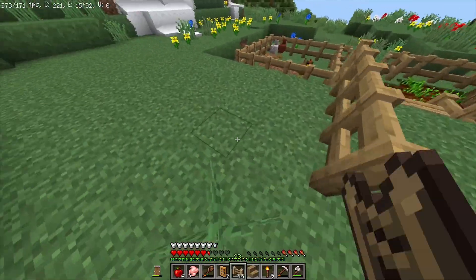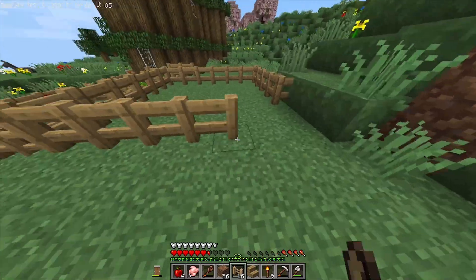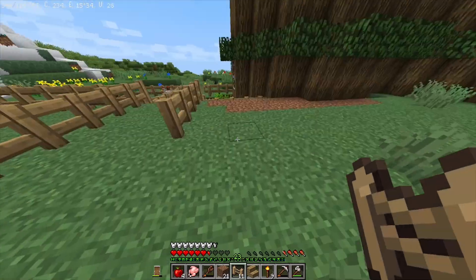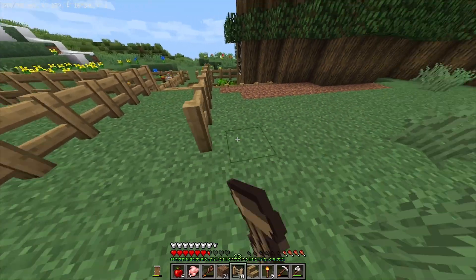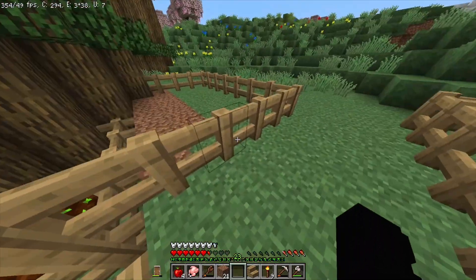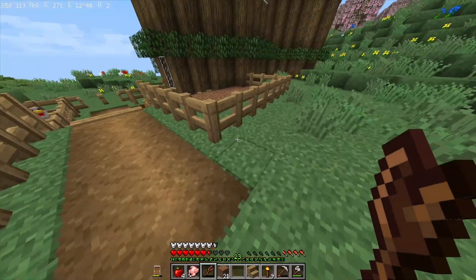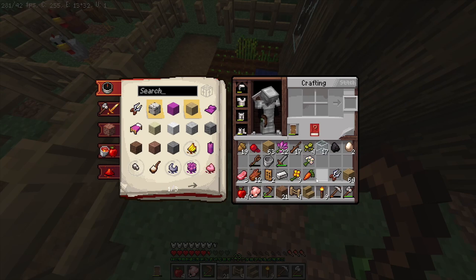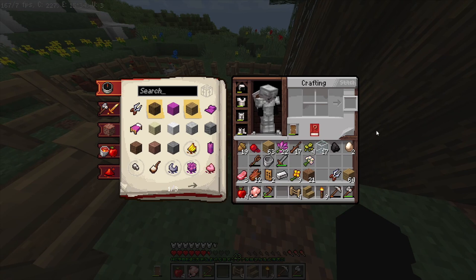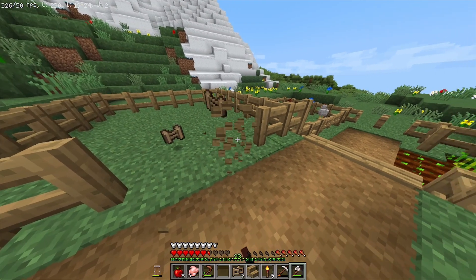The sheep area doesn't have to be that big. We don't need too much right now since we're just starting — just be careful with what we have. I'm gonna place my carrot down to plant so that when we upgrade our farm I have more carrots. Maybe we can go get some iron now. We still need to make a spot for Techno — I did not forget about him!